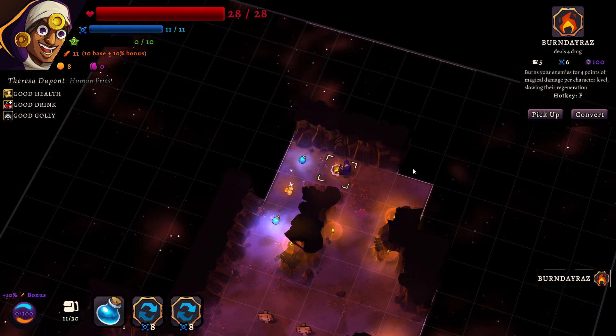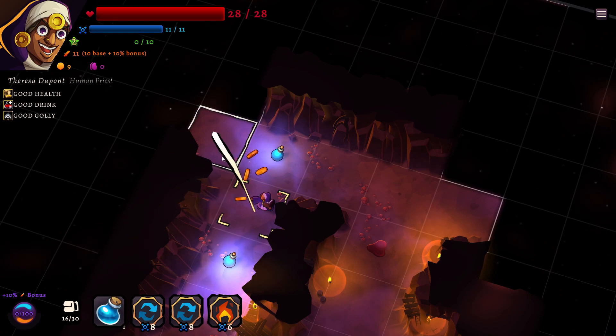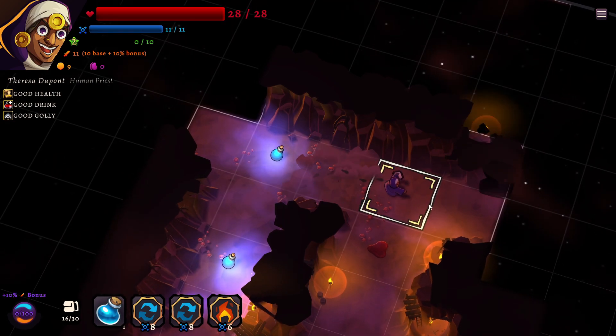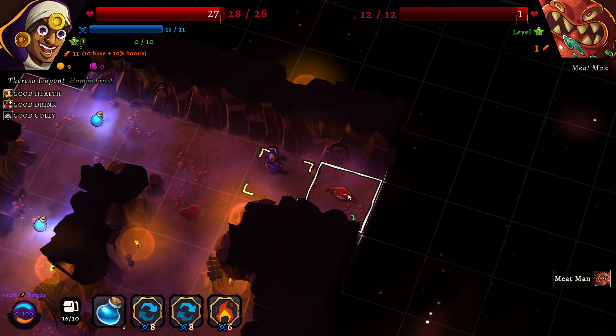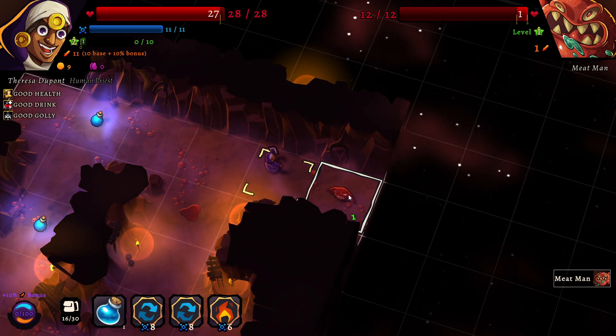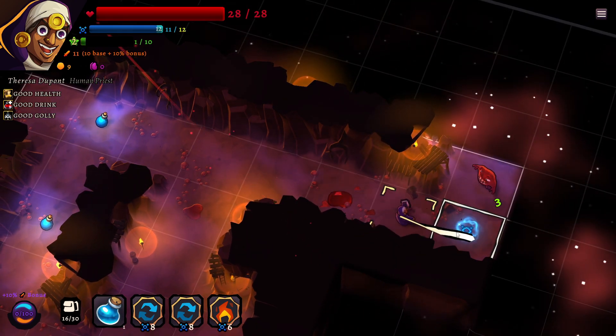Oh here we've got another thing — burn your enemies for 4 points of magical damage per character. This is pretty amazing. I want to keep exploring the dungeon. Oh this is interesting — so this guy only hits me for one. A meat man! But I hit him for 11, so let's just hit him. It's not exactly a problem — this is an easy enemy to handle.